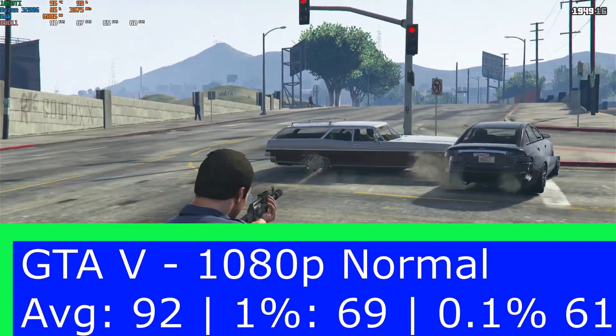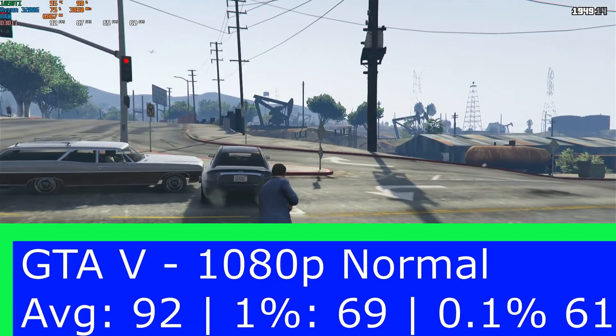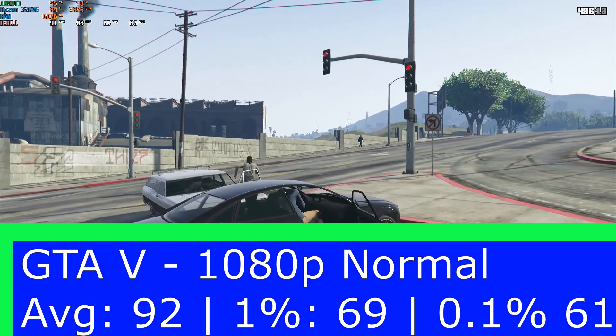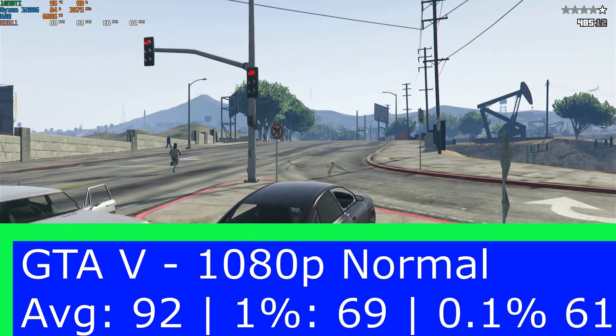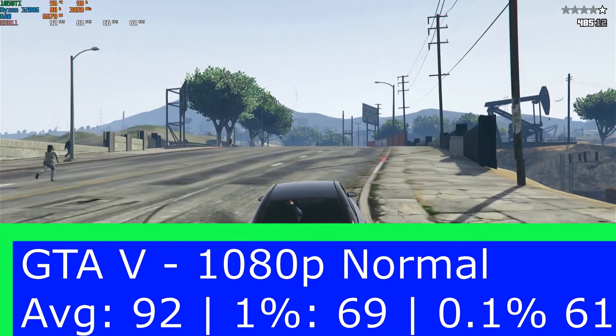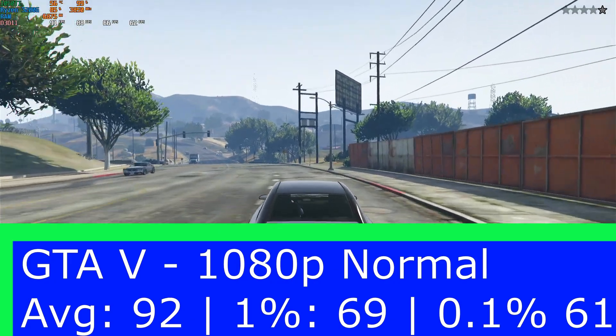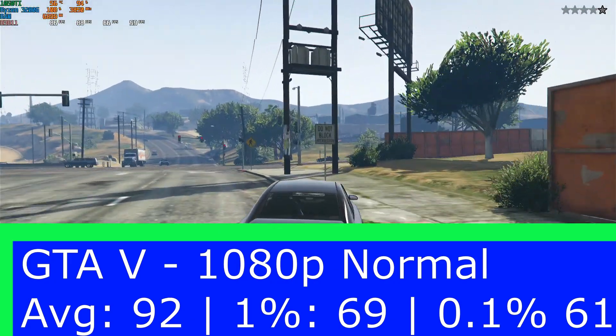Looking at our benchmarks for GTA 5, we can see an average frame rate of about 92 fps, with the 1% low of 69 and the 0.1% low of 61 fps.